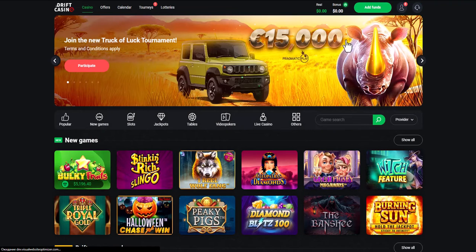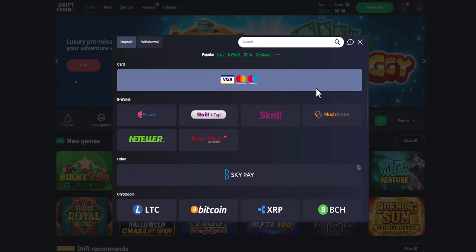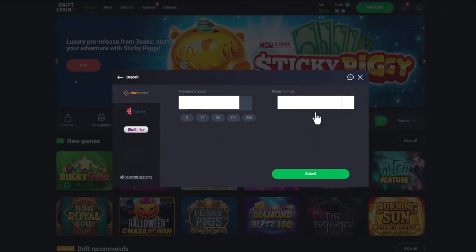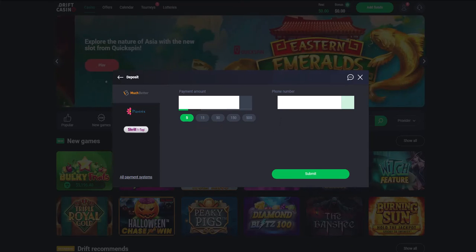Now navigate to the deposits section in the online casino, view a list of payment methods and choose MuchBetter. The minimum amount for a deposit in a casino is $5. It is also necessary to enter your phone number. After that, you will be redirected to the payment page where you will need to make a payment.